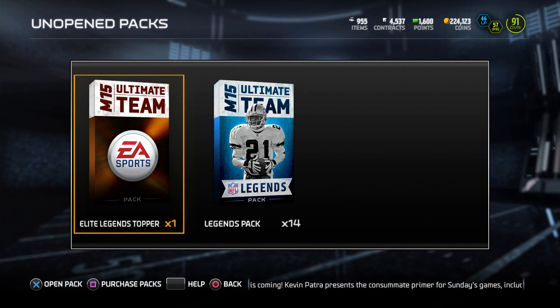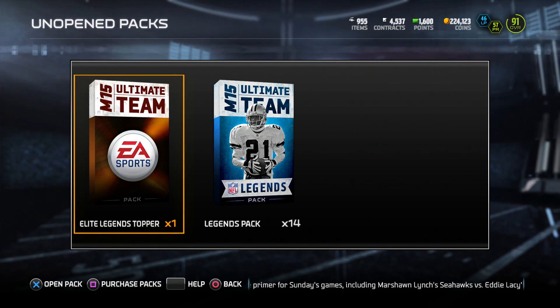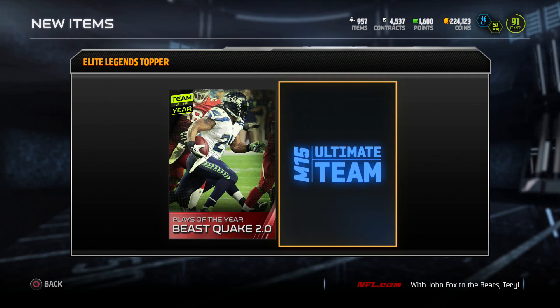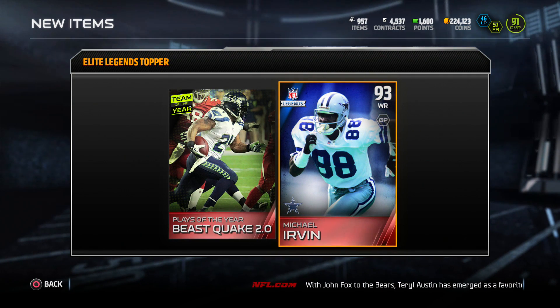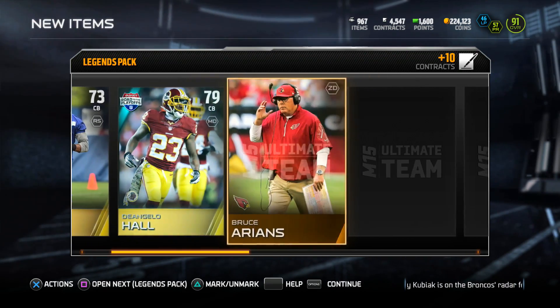What's good YouTube family, welcome back to another video. Today we open up some legend packs — we start with the bundle type and get the Beastquake 2.0 collectible, and we get a Micro 93 overall. Not what I really wanted; I wanted a linebacker or someone good on defense.